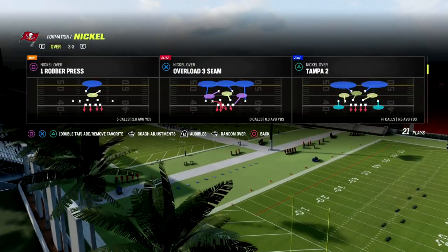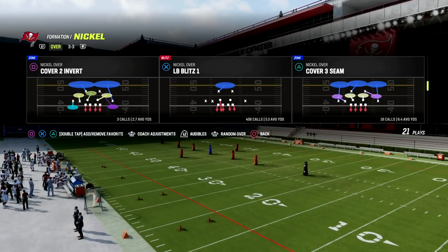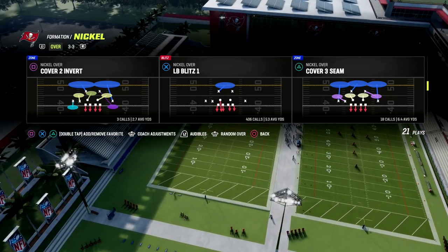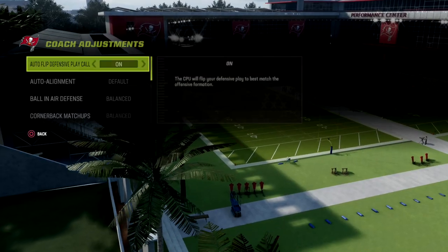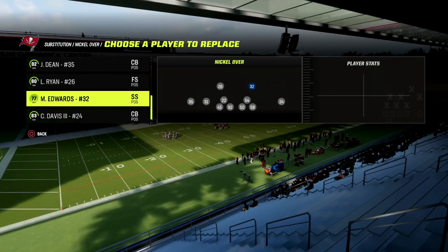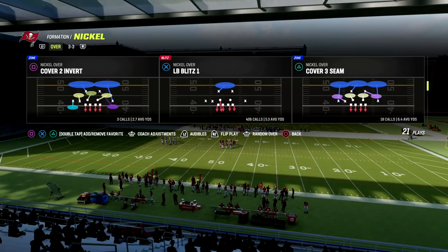How I like to defend bunch right now — and really any compression set — is with LB Blitz One. The reason why is because with LB Blitz One you're going to get better alignment, better coverage players on coverage players, and it's going to allow you to adjust really well. I also like to turn auto flip off so I can put an inside shade here and here, putting my best coverage players in the best position to play coverage.